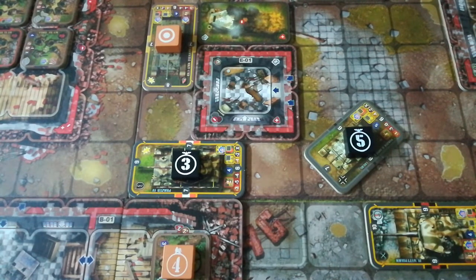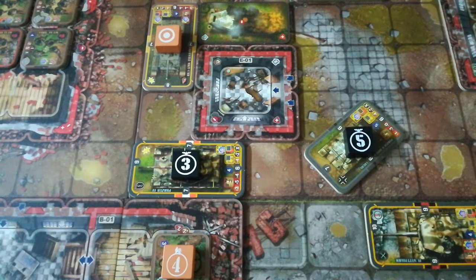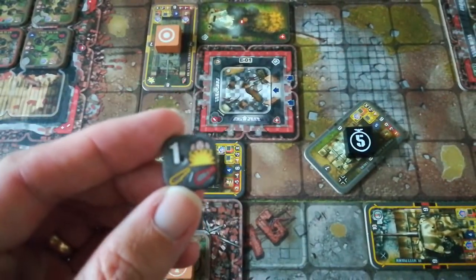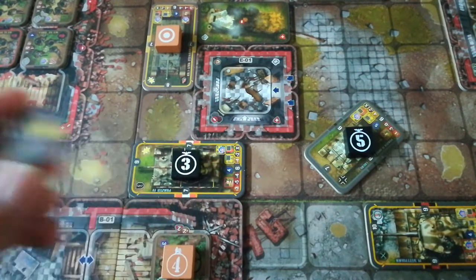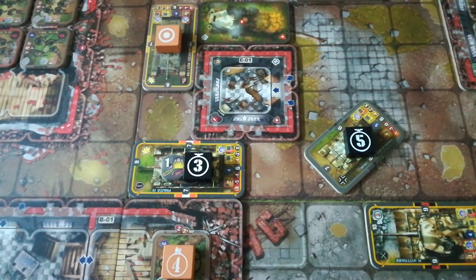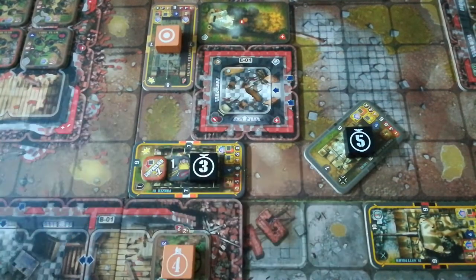They roll a six for a total of eight — but the Germans immediately respond with Second Chance, forcing a reroll. The British roll a five this time, giving a total of seven. That's still a hit. Unfortunately, they only roll a one on the damage table — a crew casualty, meaning the Germans can no longer employ both their main gun and machine guns simultaneously. The Panzer IV also gains two suppressed tokens. Not the knockout blow, but a good start for the British.